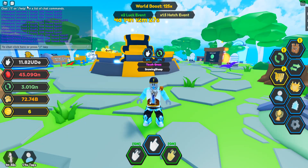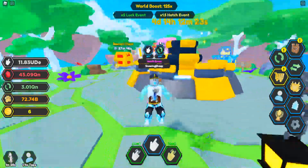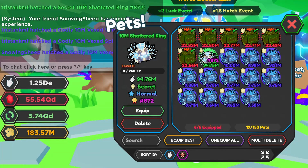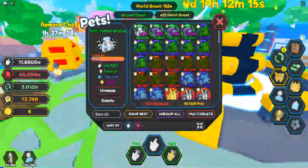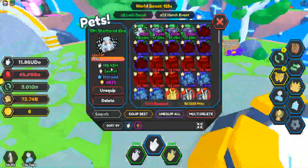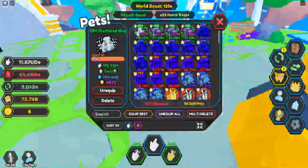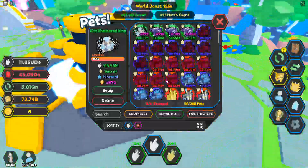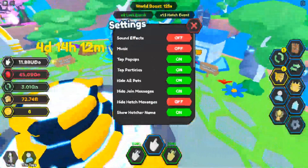We managed to hatch an amazing new secret pet. Here's the hatch on screen right now along with it at level one. It's number 872, the 10M Shattered King — 118 million clicks. So let's unequip all our stuff and equip it by itself to take a look at it.